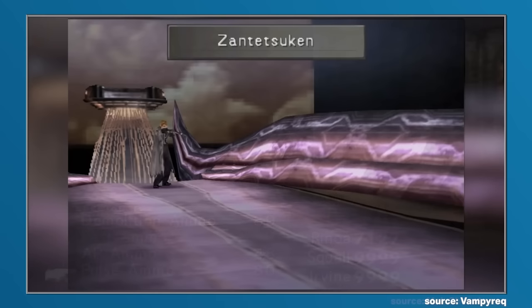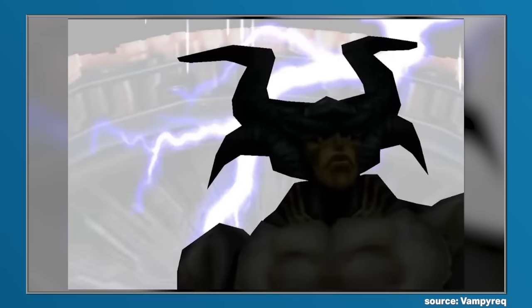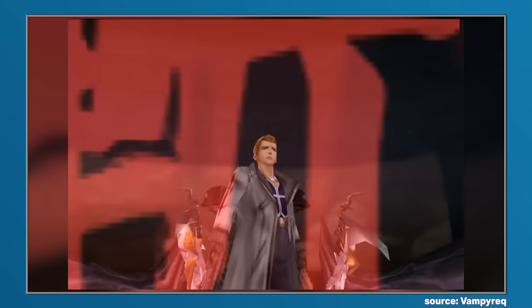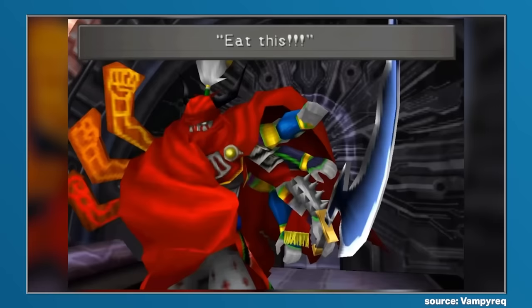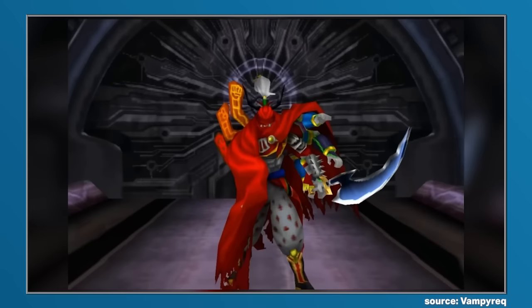The only time this would not be the case was if Odin had been acquired before fighting against Seifer within the Lunatic Pandora, as another trait would surface, albeit in a different manner. During the encounter, Odin would be scripted to appear, but instead of showing his combat prowess and annihilating Seifer, Zantetsuken would be countered, and Odin would be slain. Gilgamesh would then appear to take his place, serving as an upgrade of sorts, as in addition to being able to perform Zantetsuken, Gilgamesh had two other useful damage dealing abilities for when enemies were not susceptible to the instant KO.